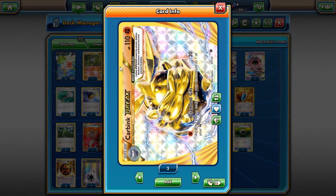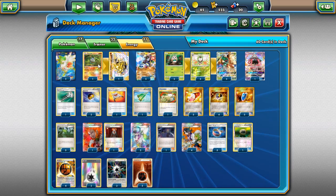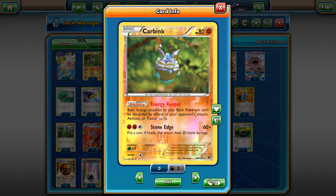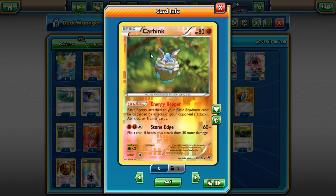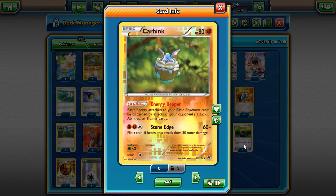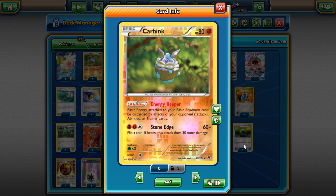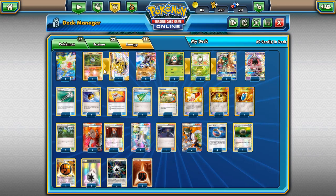We play a 1-1 Carbink line — originally I went 2-2, but I found 1-1 works perfectly fine. It's just a way to build up our Zygarde if we really need to. We have the Energy Keeper Carbink in this deck too, making it harder for our Zygarde-EX to lose its basic energy when playing something like Sylveon. One thing Sylveon likes to do is use Silent Lab to shut down Energy Keeper, but with Carbink Break it turns this baby Carbink into a Stage 1 Pokémon, making Silent Lab not work against it. I found that out on my live stream — when you play Carbink Break and Silent Lab is in play, you can still use Energy Keeper.